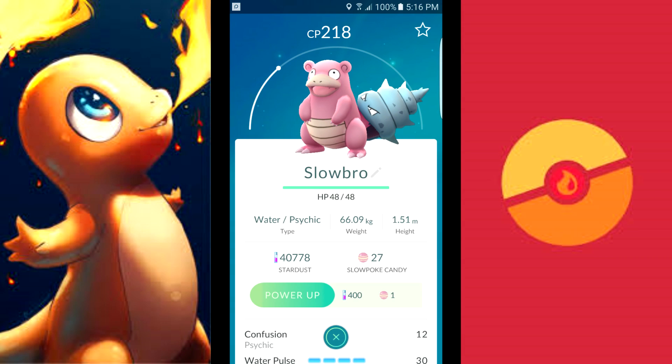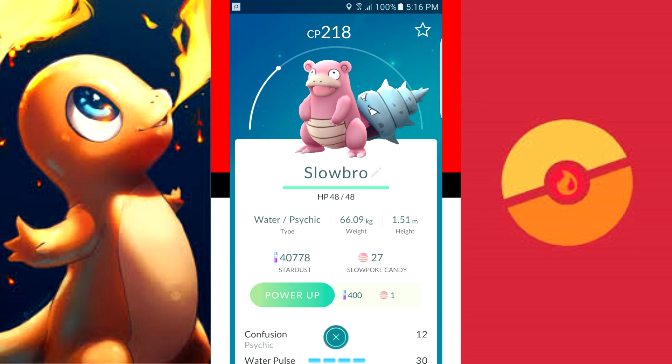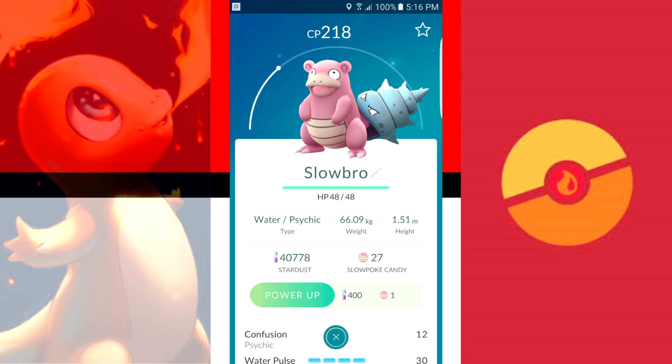As most of you are probably aware, the white semicircle there that you can see behind my Slowbro determines how far towards maximum level that Slowbro is. This is one that I got which was pretty much max level when I was about level 4.